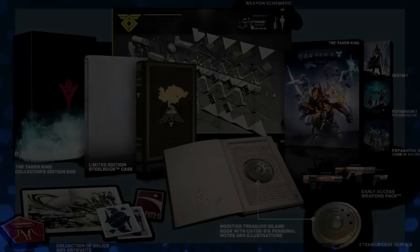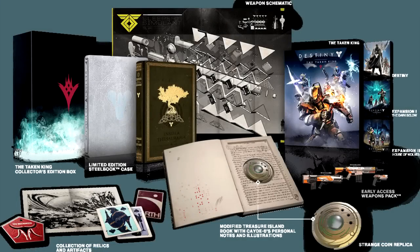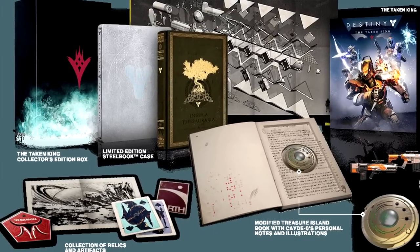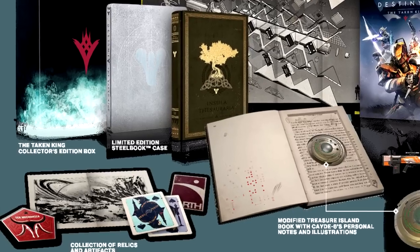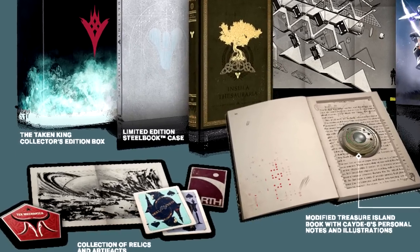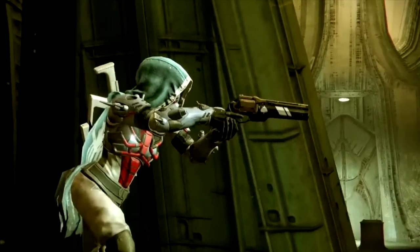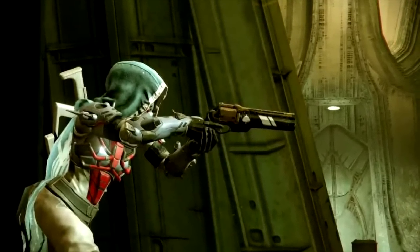Looking at the collector's edition on Bungie.net, in the background you can see the Sleeper Simulant. But look at the cards in the front — see the spade symbol on them. Now why would that be relevant? Well, look at this hand cannon: notice how it has the same spade symbol stamped on it. Yeah, that's got my curiosity going.